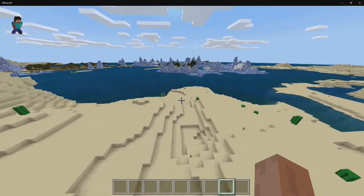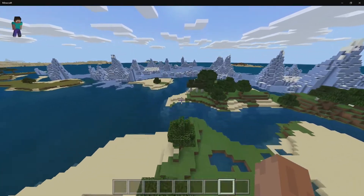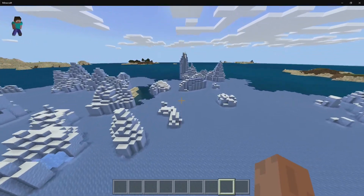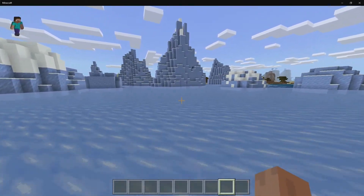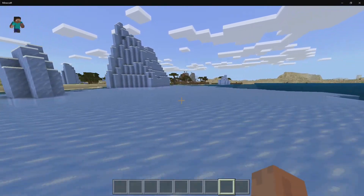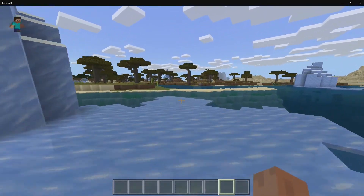For gameplay fixes: they fixed chests sometimes being invisible. Going through portals will now take you to the correct place in the corresponding dimension — previously it would teleport you to a random location, probably due to wrong calculations. They also did a few more tweaks to the bobbing movement. As you can see when moving there's a little bit of bobbing, but it's not as much as in 1.13, and they intend to tweak it even further in future updates.